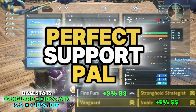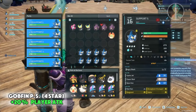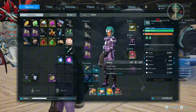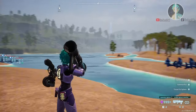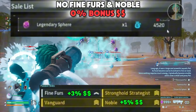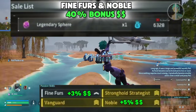What's up guys, my name is Jess. We're going to be going over the perfect support PAL. This really stems from the two passives of discounts in addition to buying power, which is from Fine Furs and Noble, plus the Vanguard and Stronghold Strategist. You slide them onto a Gobfin, because Gobfin has the innate partner skill where they increase the player attack.